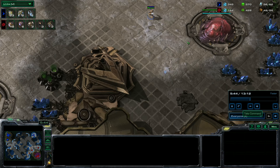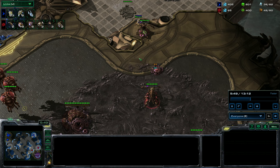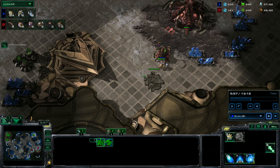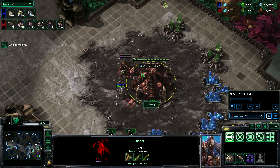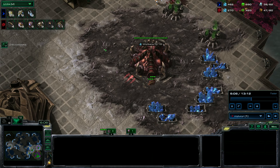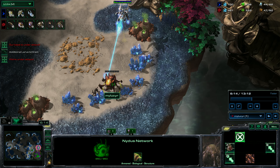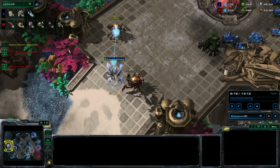Those zealots that were guarding my main ramp — I'm just running them in now. I saw there's nothing blocking, so let's go in here and see what can be picked off. Look at that — might catch a free queen. They're so slow off creep, which is a really nice pickup. He can run but that queen is going down. Probably should have tried to keep circling around. In the meantime he did find my probe hiding there, but this void ray is taking care of business.